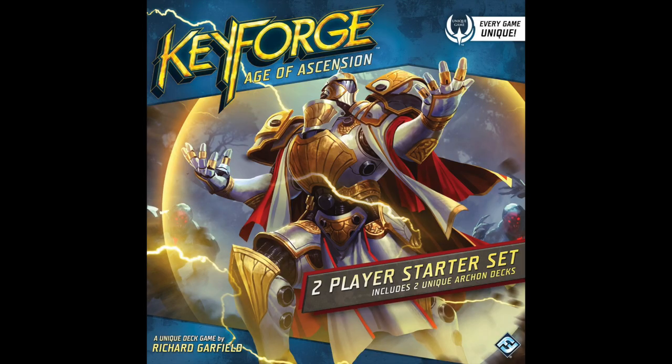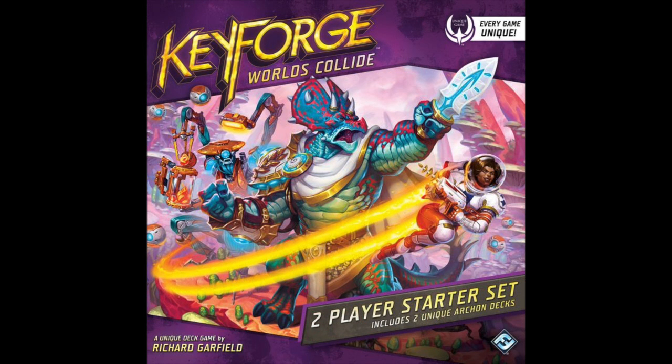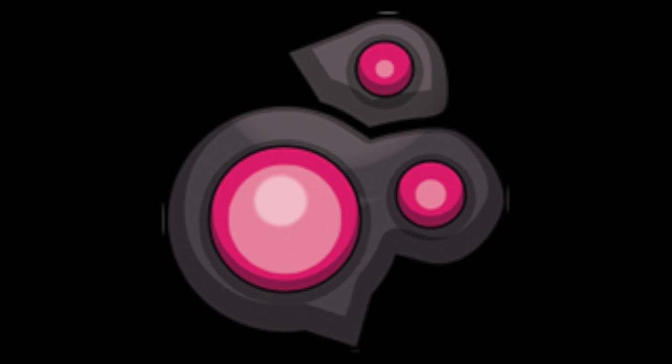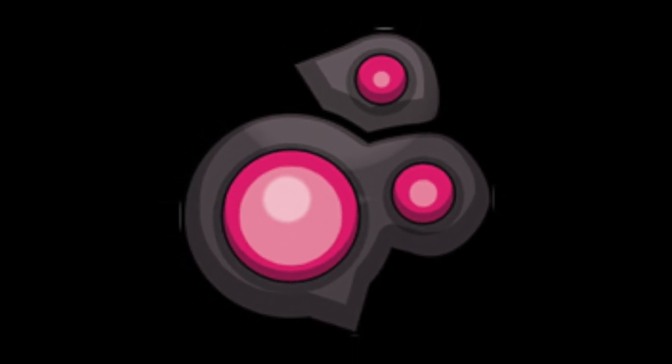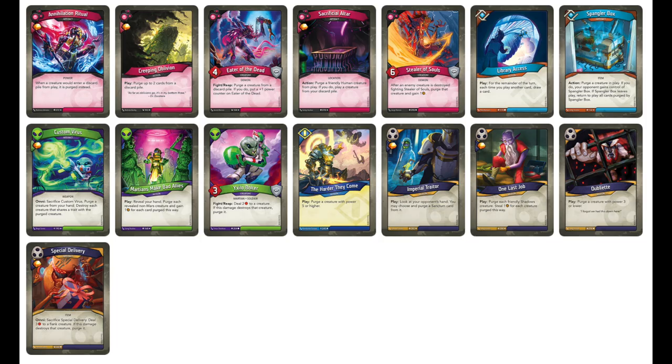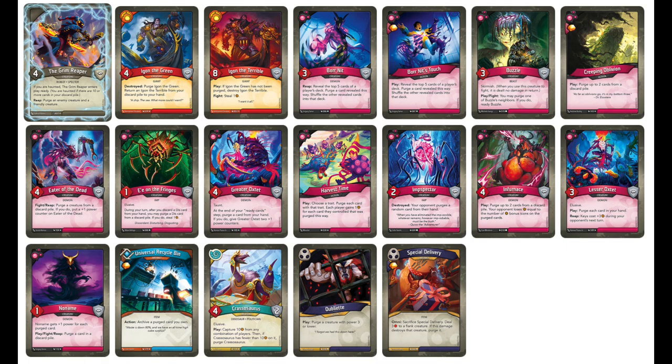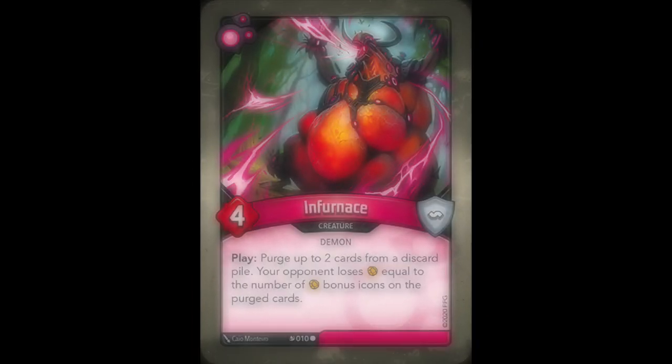Now we move from Age of Ascension to Worlds Collide, and this is the set where purging really took off and found its place within Keyforge, with the entire meta of House Dis revolving mostly around purging, along with a few other funky points of disruption. In Call of the Archons there were 15 cards that purged, in Age of Ascension there were 10, and in Worlds Collide there were 19, with a whopping 12 of them belonging to Dis. Let's start with the card that has, since its arrival, become a staple of any halfway decent Dis deck — the infamous evolution of Creeping Oblivion, Infernus.